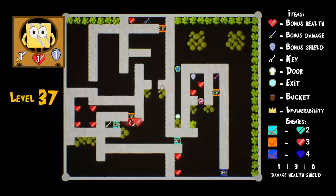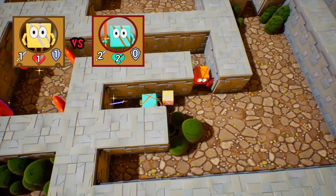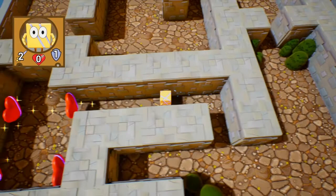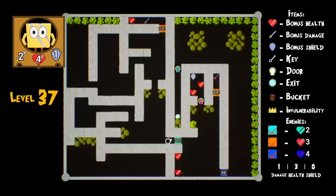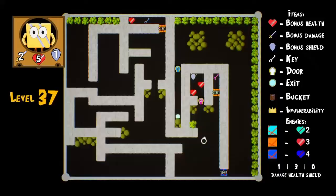This is going to hurt — gotta attack this guy. Wait, that should be enough. Now I can attack him and he can't kill me. Now I've got enough health. Let's go back a bit and cross my fingers I get a different card. There's the key — should I get it? Hold on, I also need the blue key.